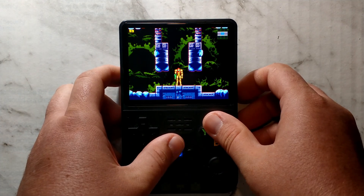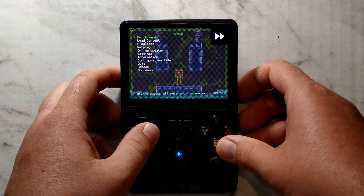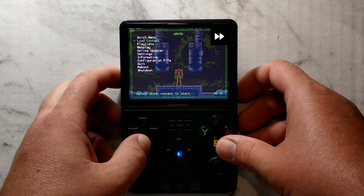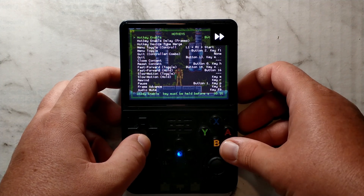To change the default hotkeys, while in a game hold FN and press X to bring up the Retroarch menu. Press B once to go back to the main Retroarch menu. Then go down to Settings, then Input, then Hotkeys, and here you can see all of your hotkeys.